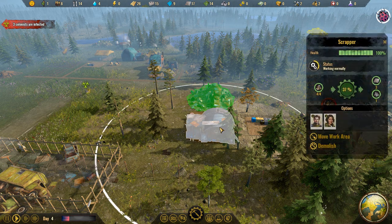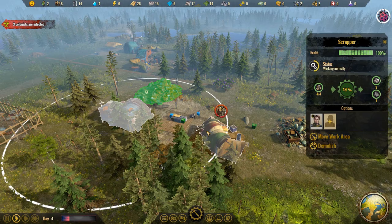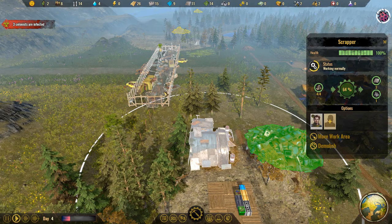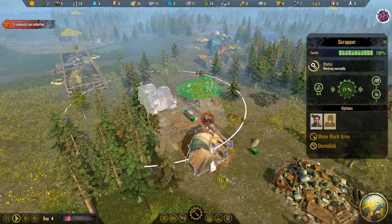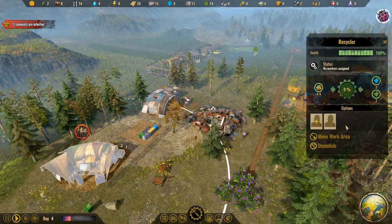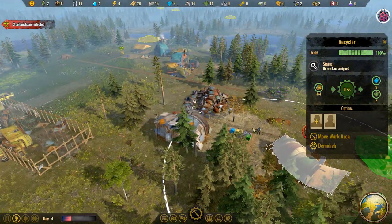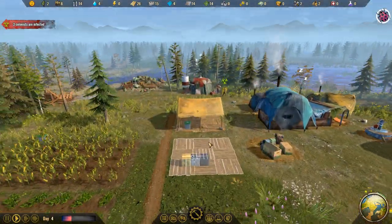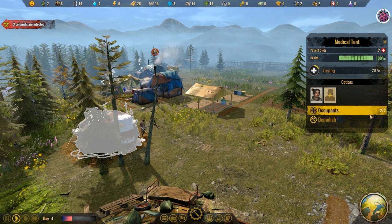We have the metal that we need. Until some of those colonists are better, as soon as we can close the medical tent we'll put somebody back on plastic, but there's still two people in there, so we'll leave it like that.